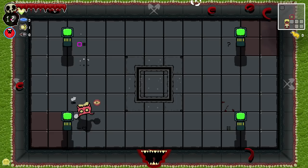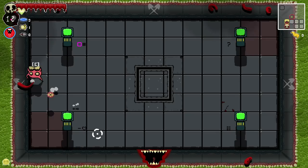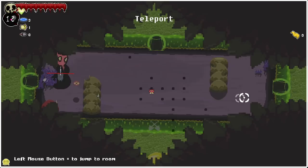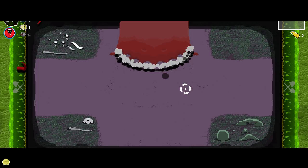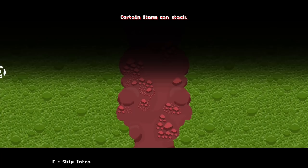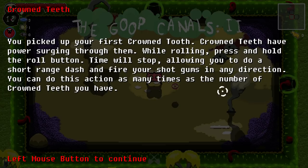Why can't I pick this room? Didn't I do what I needed to do? Question mark. Minus health. There's a shovel there. I don't have a lot of health — what's going on here? Where does a guy go? Oh, do I stand in the shade to be taken away? Take me away. I could not come close to telling you what is happening here. But the goop canals too. You picked up your first crown tooth.